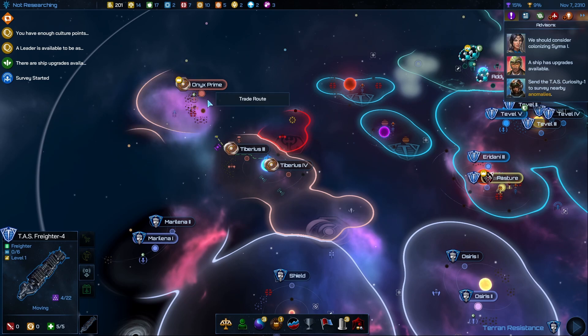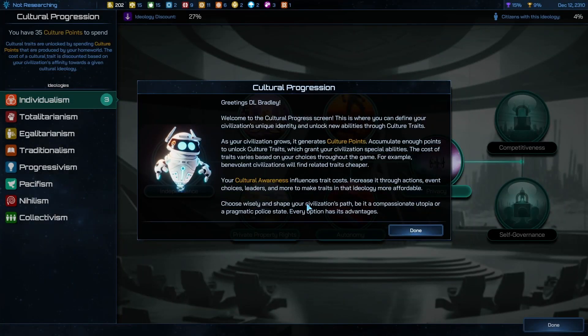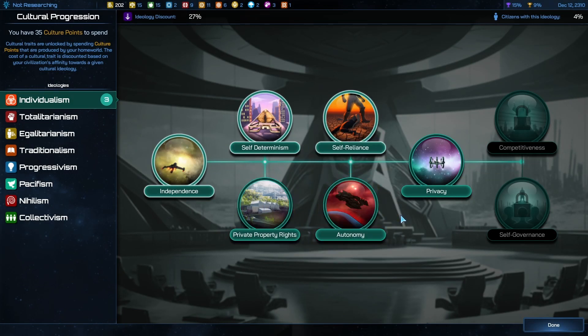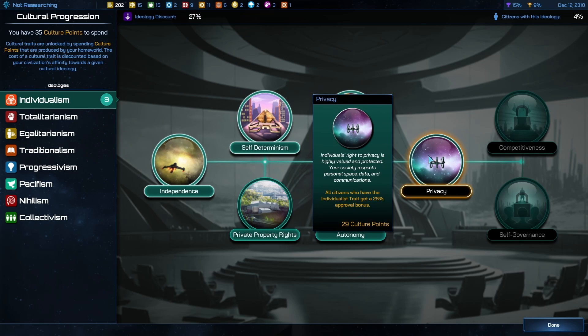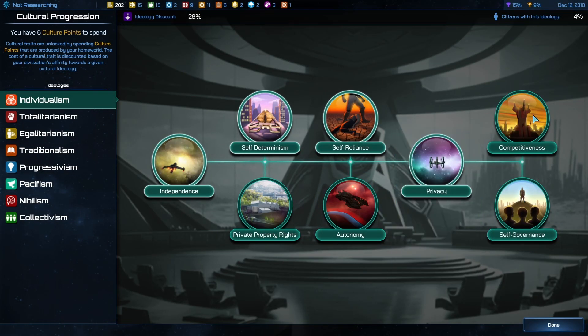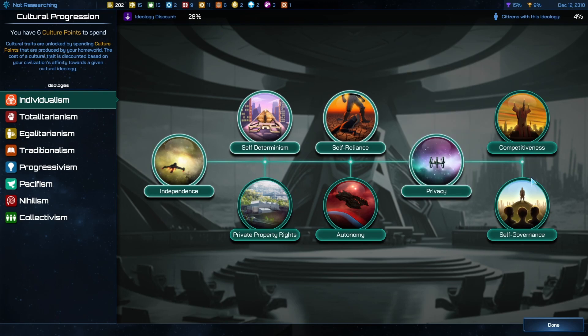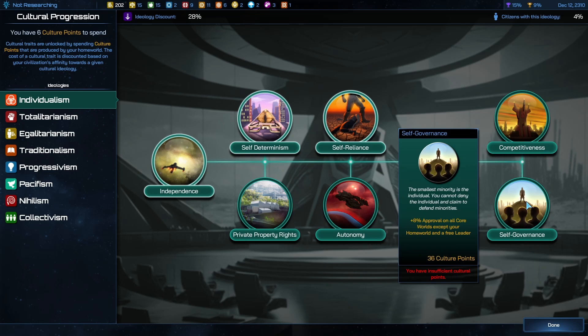Oh, there's a core world right there — perfect. Really, really good. Okay, you have enough culture points. All citizens who have individual — that's pretty five percent. And down here, that's eight percent approval on all core worlds except your home world, and three leaders.